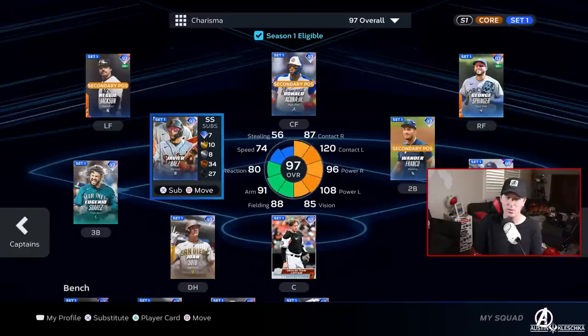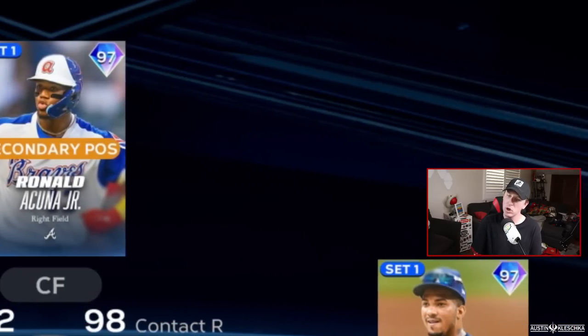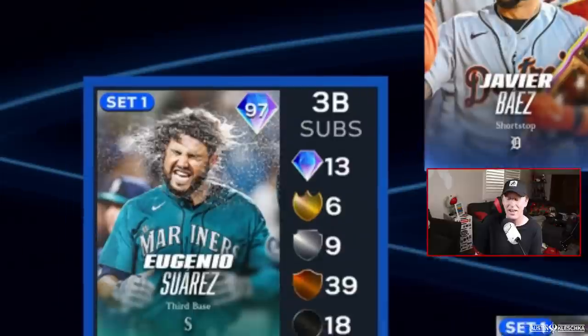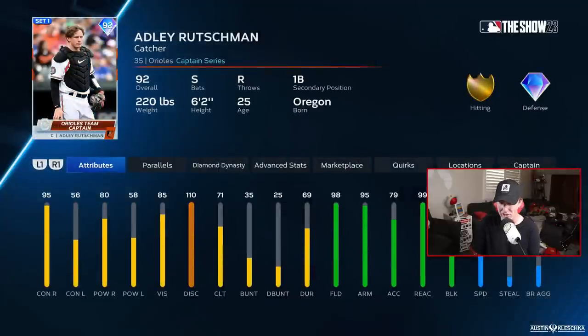This is the team I have put together. Reggie Jackson on the left, Ronald Acuna in center, George Springer in right, Lou Gehrig, Wander Franco, Javier Baez, and Eugenio Suarez make up the infield with Juan Soto at DH, and I don't have a Charisma catcher, so it's going to be Adley Rutschman.